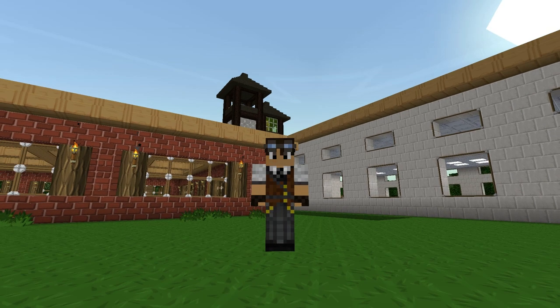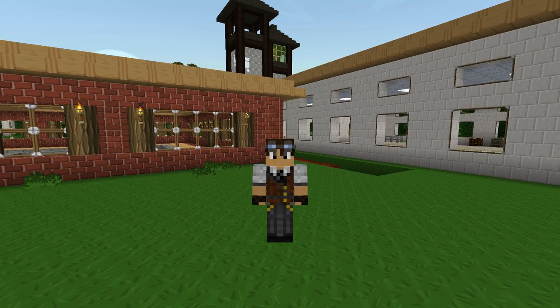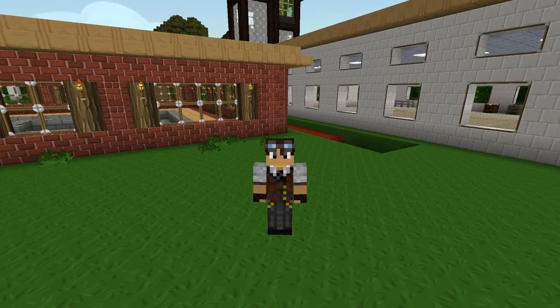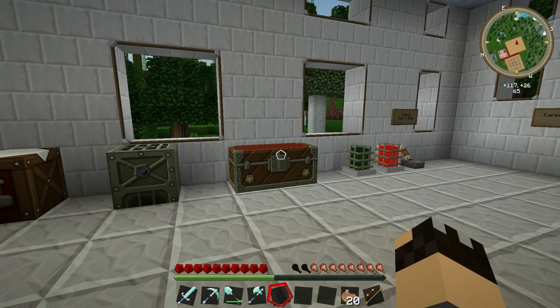Hello and welcome back to How to Feed the Beast. In today's episode we're continuing a theme with the Forestry mod and we are going to be making two important machines: the Carpenter and the Thermionic Fabricator. Let's head over to the workshop and get about making them.